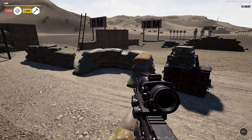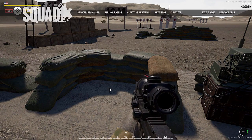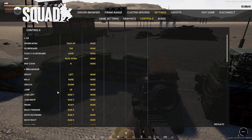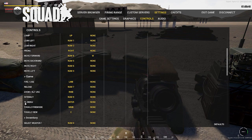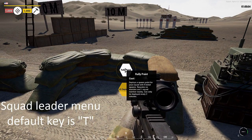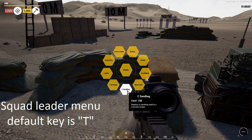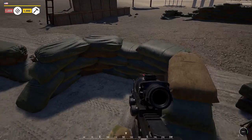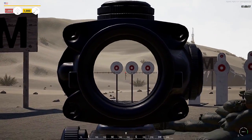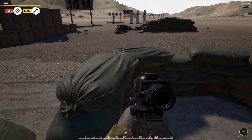To bring up the squad leader build menu, you hit the squad leader menu key — it's default T, though I've changed mine since I'm left-handed. That brings up the build options. The first one is the crescent sandbag wall, which deploys sandbags in a crescent shape so you can crouch down behind it for cover. You can also stack these on top of each other.